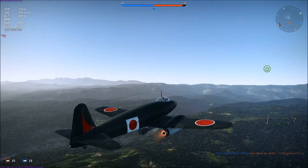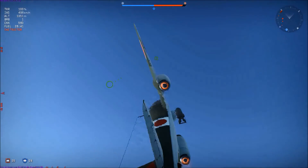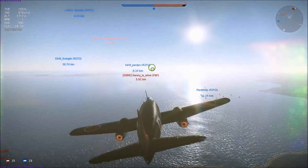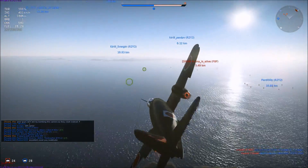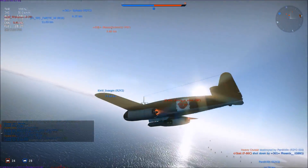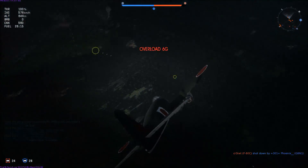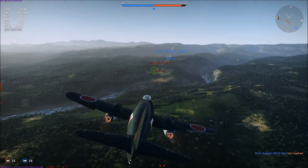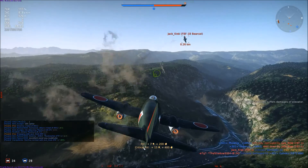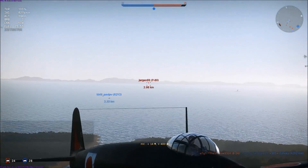I've turned around now, heading back into the action. Got some altitude again. Our G8N is getting attacked over there, so I'm gonna try to swoop behind this guy. Diving in — I decide screw this bomb, I don't need you. I get on this guy's tail; he's busy shooting the G8N and so I shoot his tail off. As he's dying he almost kills me, but thankfully he didn't get me — otherwise that would have been a shame.